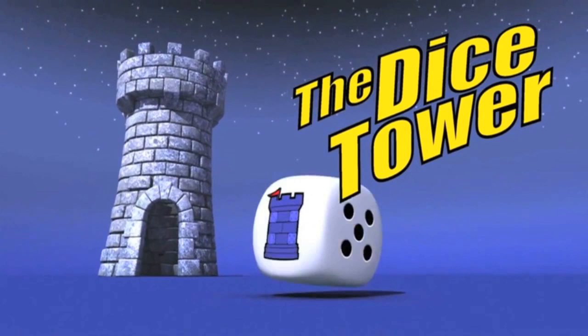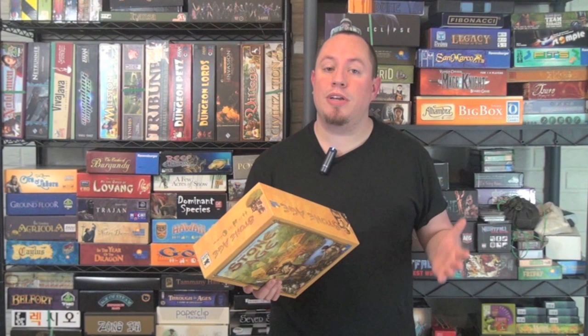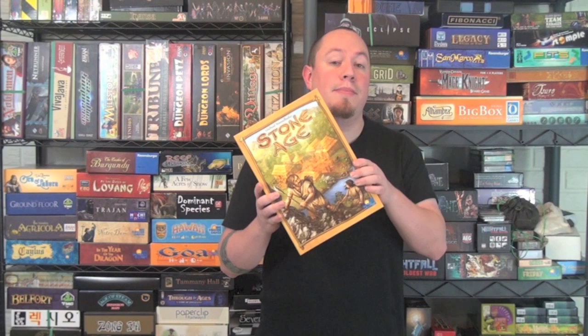It's time for another Dice Tower Review with Ryan Metzler. Hey everyone, it's Ryan Metzler here again, and today we're going to be taking a look at a top 100 game. We're going to take a look at Stone Age by Michael Tummelhofer, with art by Michael Menzel, published by Rio Grande Games. This is a worker placement game for two to four players, plays pretty quick, is really easy to learn, and has some really interesting gameplay. I think it's really good as a gateway game into worker placement.